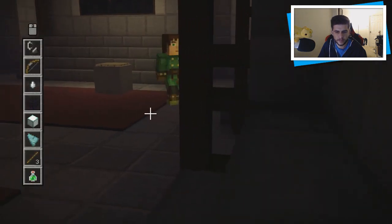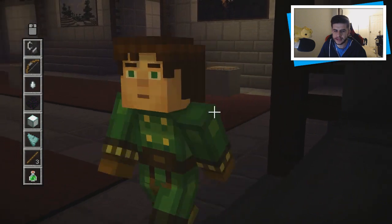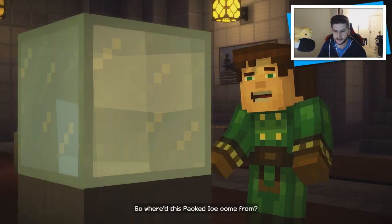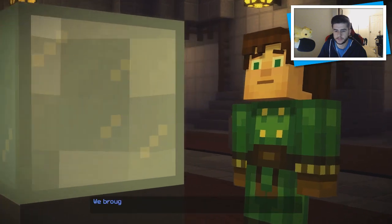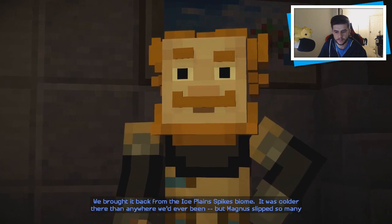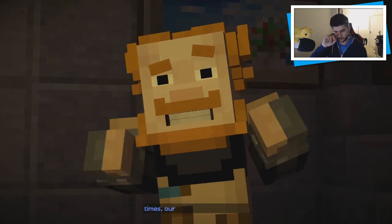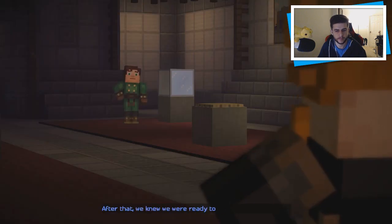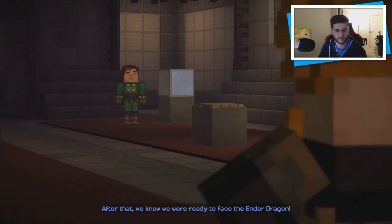Prismarine. Is that all of them? There's also packed ice. 'So where did this packed ice come from?' 'Well, we brought it back from the ice plane spikes biome — it was colder there than anywhere we'd ever been. But Magnus slipped so many times our laughter kept us warm. After that we knew we were ready to face the ender dragon.'